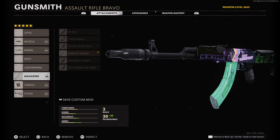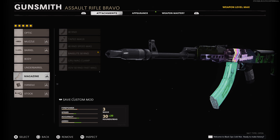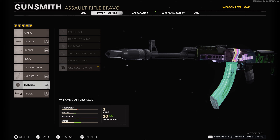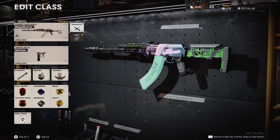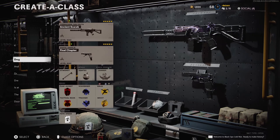Moving on to my AK-47, I use the GRU Suppressor, 18.2 VDV Reinforced, Bakelite 50-round mag — I usually rock the 40, but when I play 12v12 I like a higher magazine count since there are more players — GRU Elastic Wrap, and the KGB Skeletal Stock. For my secondary I use the Nail Gun; there are no attachments for it — I think I was grinding camos.